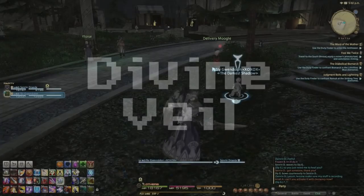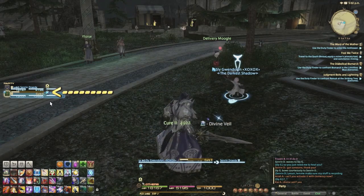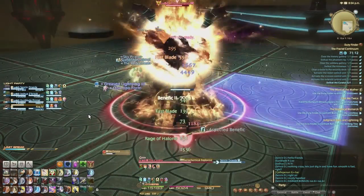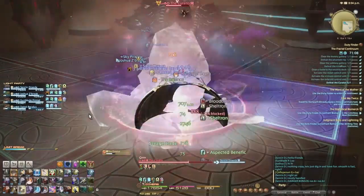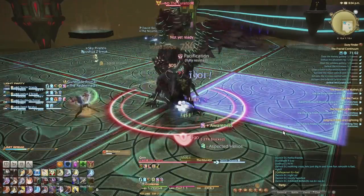Divine Veil is actually pretty handy and I've grown to love it. Every time someone direct heals you, you put a bubble on your digifriends within 15 yalms worth 10% of your max HP, which for paladins should be a lot. Patch 3.2 closed the book on using strength gear — stack vitality because your only purpose is to take hits and keep aggro, and now that vitality affects paladin damage output, throw that strength gear out.